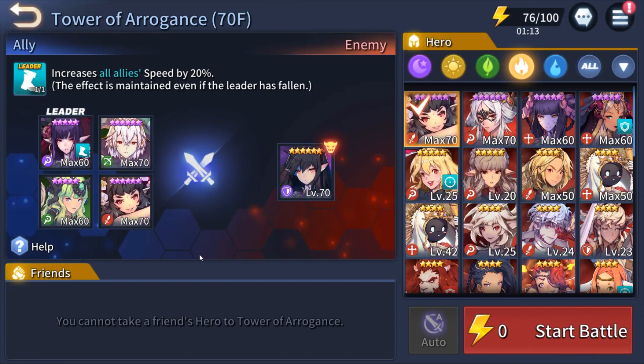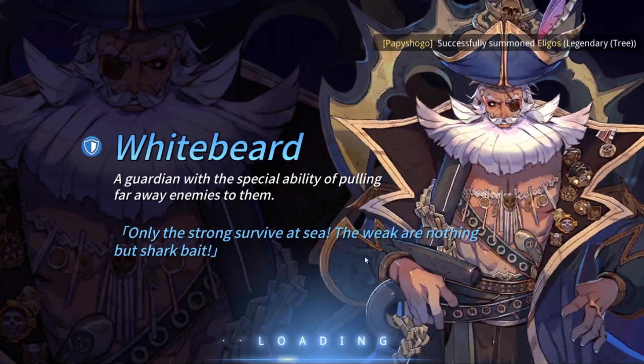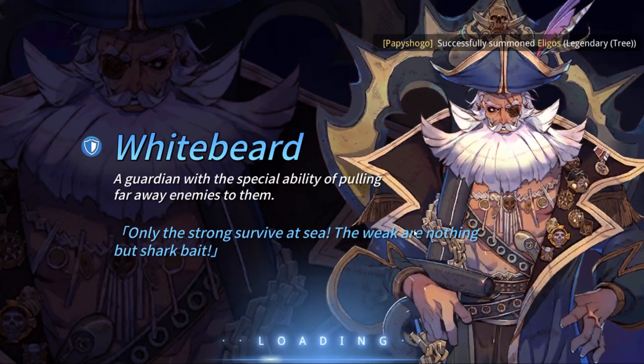Without further ado, the direct-to-the-point tip is: remove the shield when you can and cast as many continuous damage effects as you can. We'll discuss more about the rotation of the boss's skills as we get into the game.